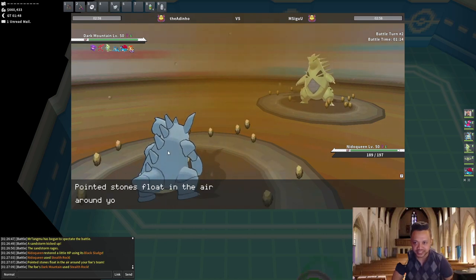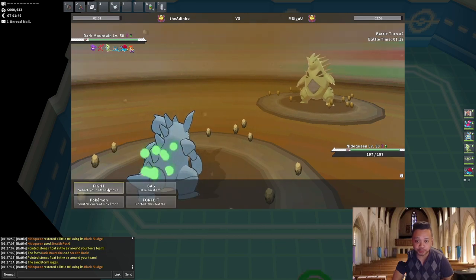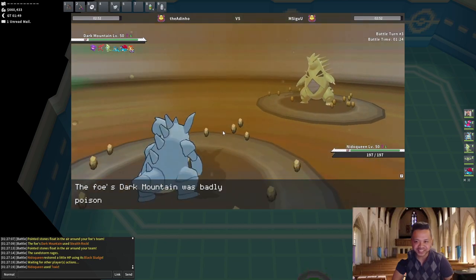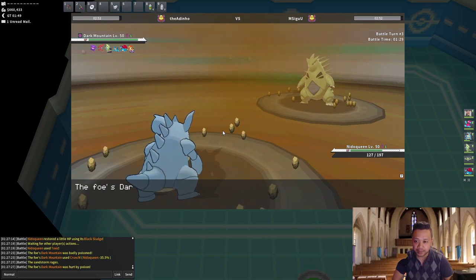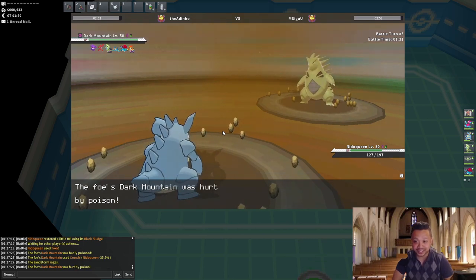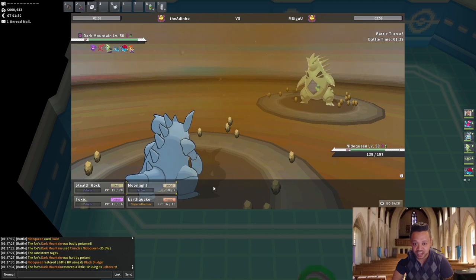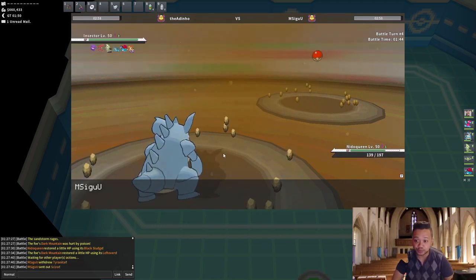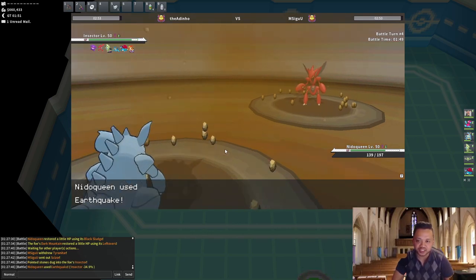I assume it's a bulky Tyranitar with Stealth Rock. With Black Sludge we're at full HP again. I'm gonna click Toxic — he actually stays in, so he's not fearing Earthquake. He goes for Crunch, doesn't do much. I think it's a bulky, specially defensive Tyranitar. He goes into Scizor, so I'm curious what kind of Scizor this is going to be.